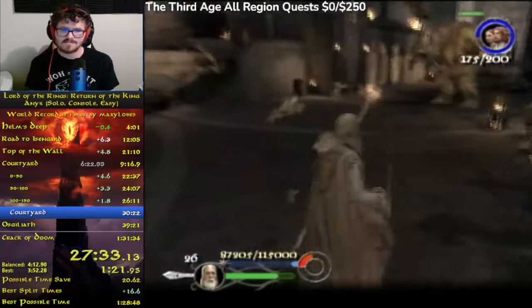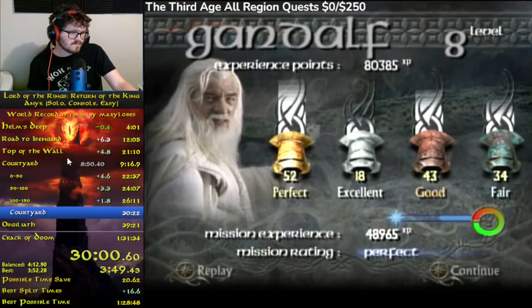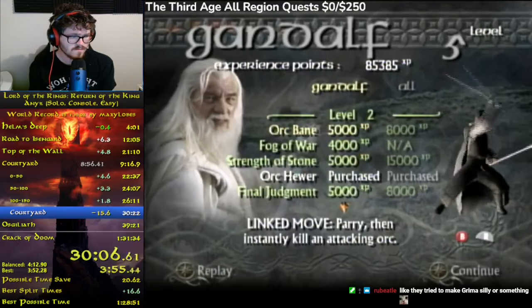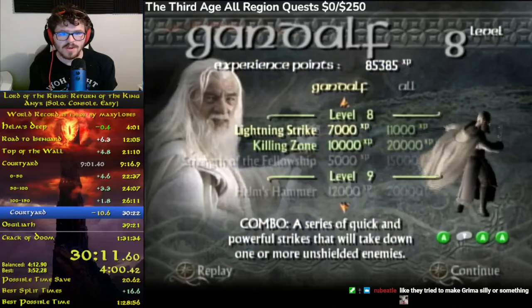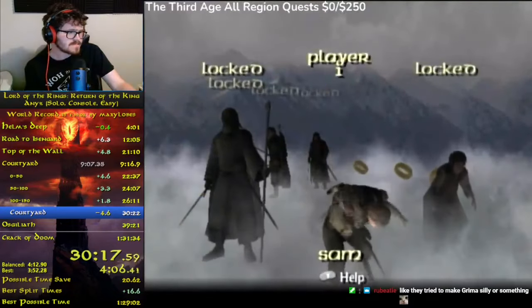Thankfully by the end of this level I didn't lose enough time to warrant losing the run. There were some periods that could have gone better but it was certainly passable, and that's all I needed to get the world record. At the end of this level we are concluding the Path of the Wizard and moving on to our next path, the Path of the Hobbit. We don't need any more upgrades for Gandalf as he is as strong as we need him to be for the next level we use him in.